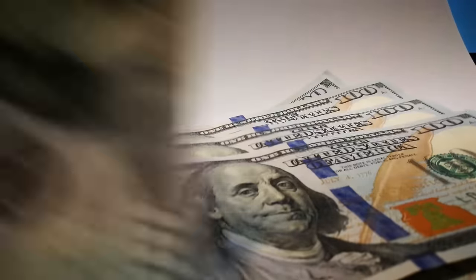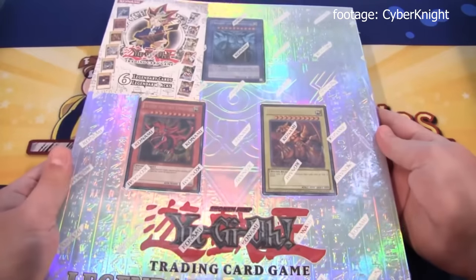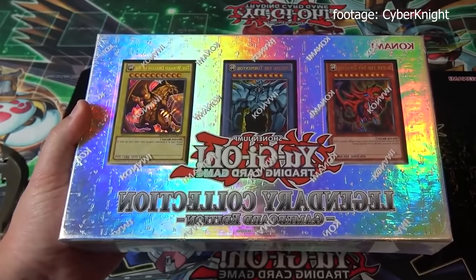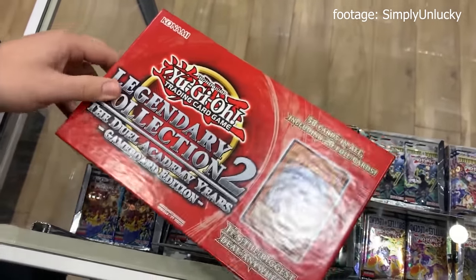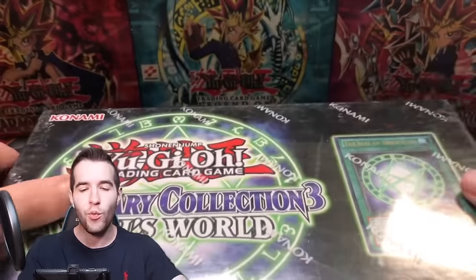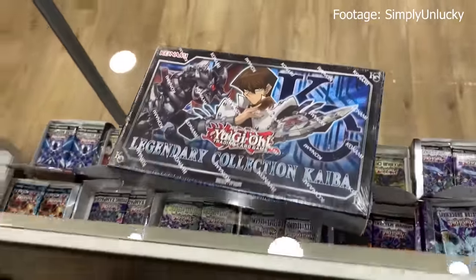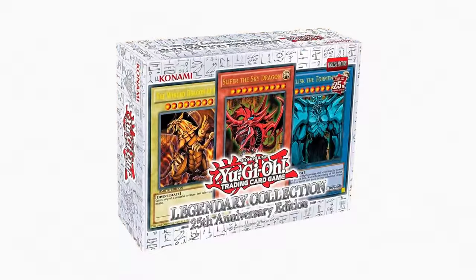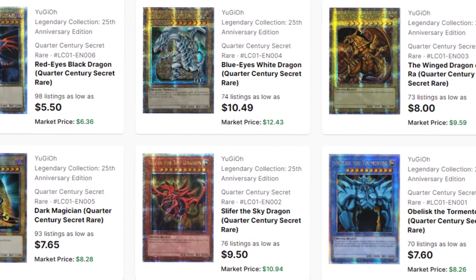Konami knew this would be enough to sell a ton of product. They also released a new form of Legendary Collection. Legendary Collection has been printed previously in 2010 as a binder, 2013 as a game board, 2017 in a re-release of the game board, as well as other versions like Legendary Collection 2, The Duel Academy Years, Legendary Collection 3, Yugi's World, Legendary Collection 4, Joey's World, Legendary Collection 5Ds, and Legendary Collection Kaiba. Knowing the massive success of the previous products, Konami released a new 25th Anniversary Edition, essentially the same as the 2010, 2013, and 2017 versions in its contents. The difference was they added a new 25th Anniversary Rare in every box.